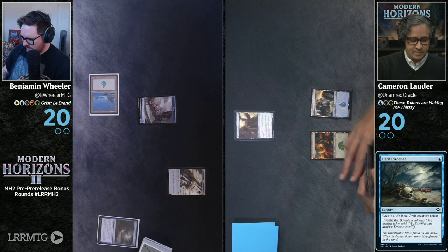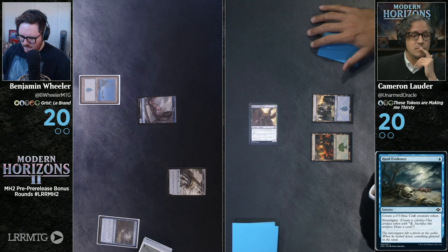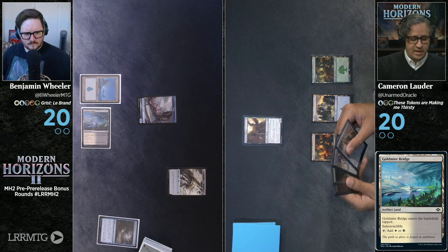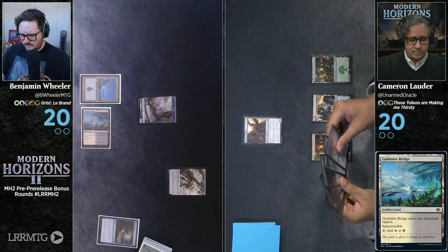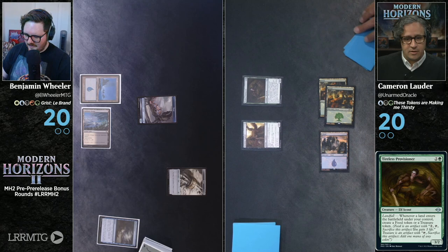Island. Attack. I'll block. Go. Strong start. I will play a Goldmire Bridge — a black-white artifact tap land. Forest. And then I will play a Tireless Provisioner. Landfall: whenever a land enters the battlefield under your control, create a food token or a treasure token. It is a 3-2 Elf Scout. Go.